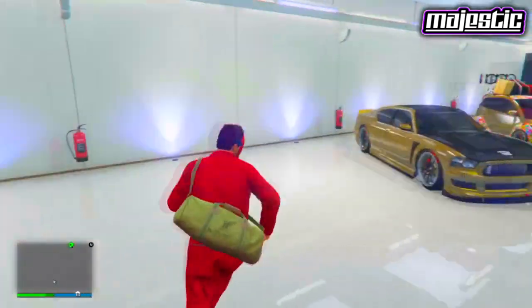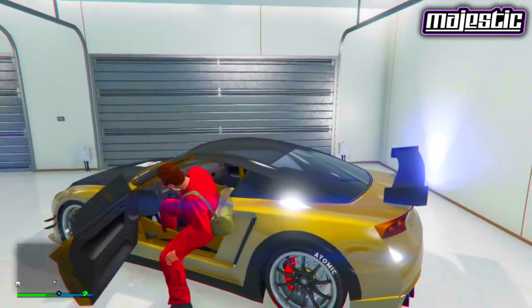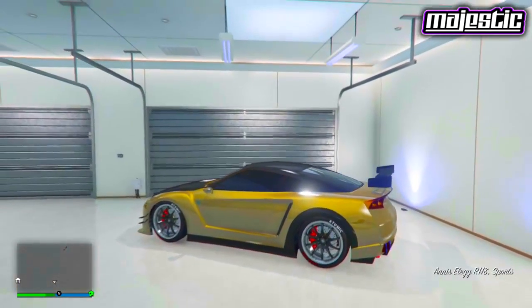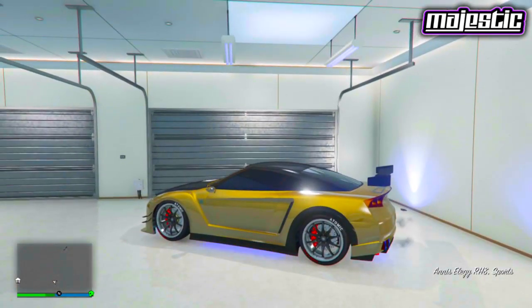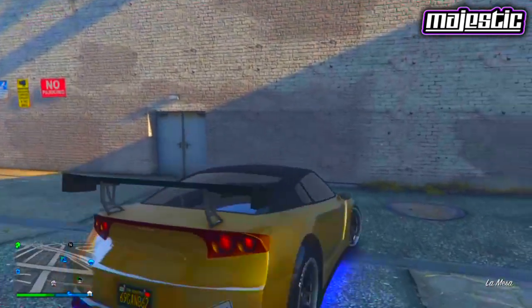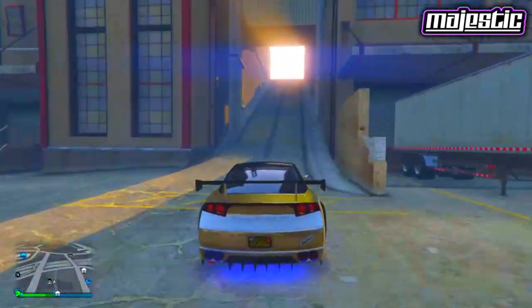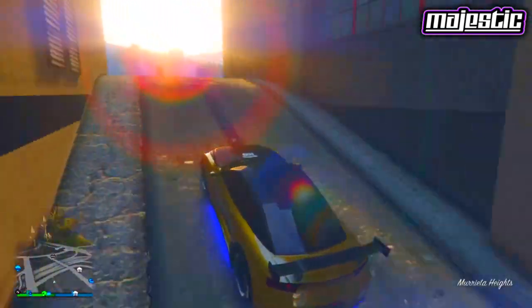For this glitch you're going to need two garages that are not connected to any apartment. These garages can be located anywhere and can be any size. Your first garage needs to have the car you want to duplicate — in my case the Elegy — and needs to have at least one free space. Your second garage needs to be full, but you will not lose any cars, as the second garage is only used for a minor part of this glitch.